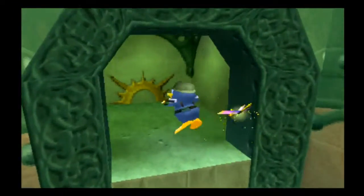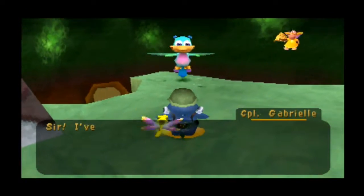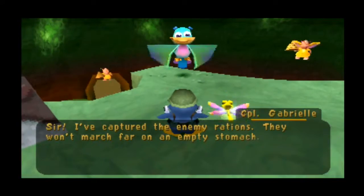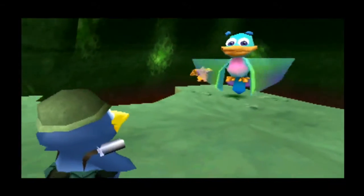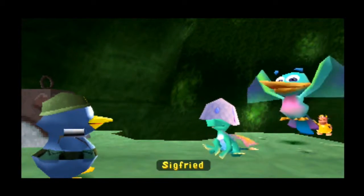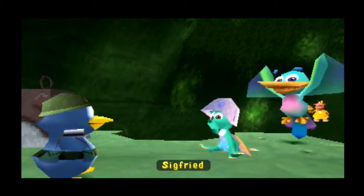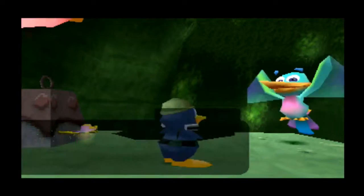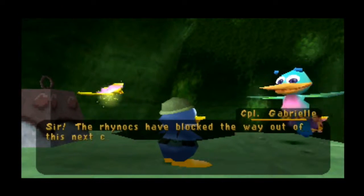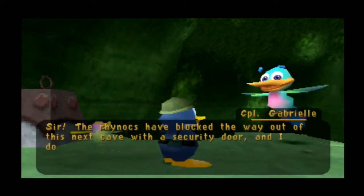Just keep following the corporal here. Sir, I've captured the enemy Russians. They won't march far on an empty stomach. It's just a dragon egg, Siegfried. Sir, the Rhinox have blocked the way out of this next cave with a security door, and I don't think you'll be able to blast your way through this one.